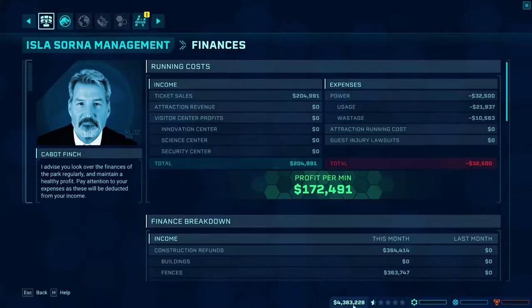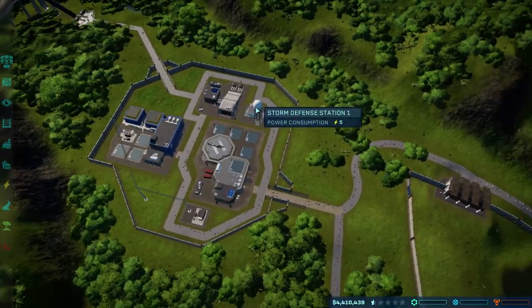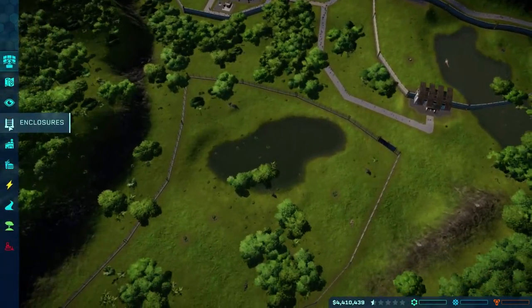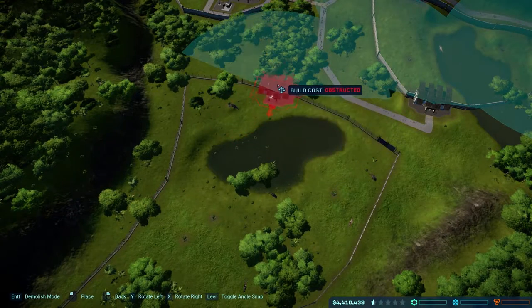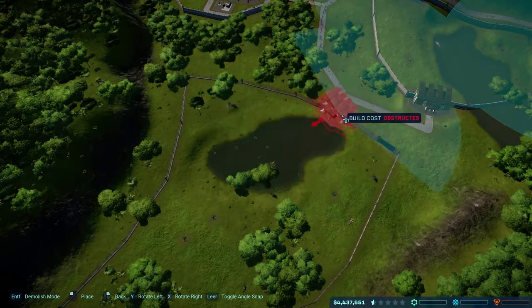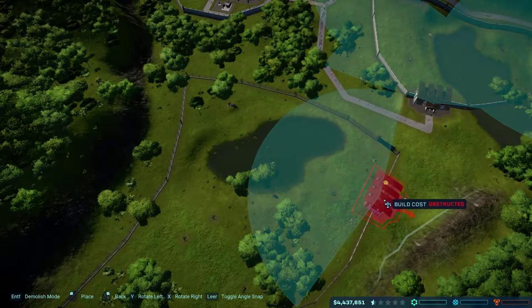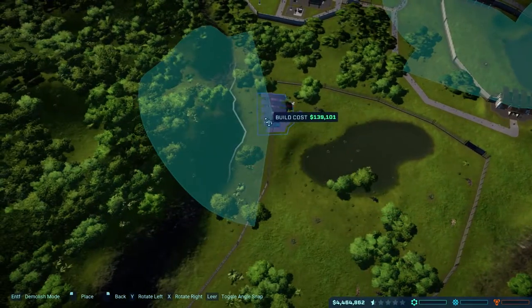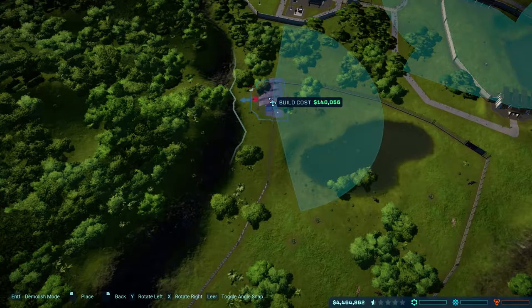A thousand people already here, and we are on a money surplus which is also very nice. We have a security center and the ACU. Now we can get a couple of viewing platforms. I think I want to have a creation lab on this side though. You don't fit over here — you are obstructed. We can fit one over here, and yep there we go.